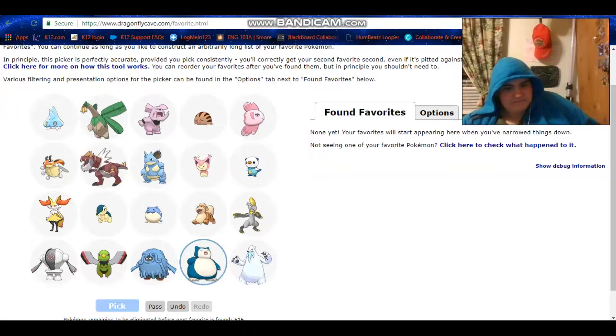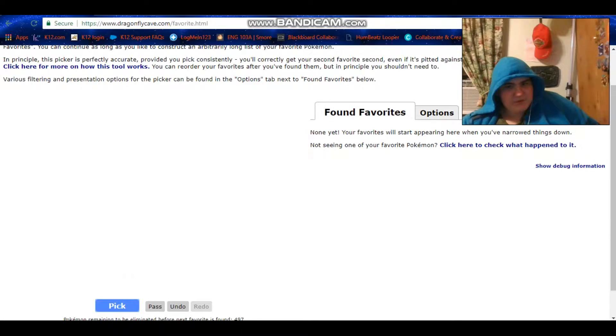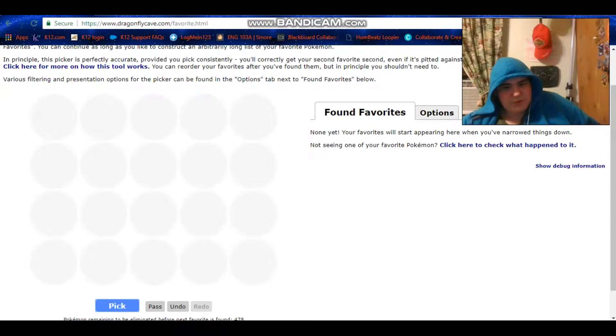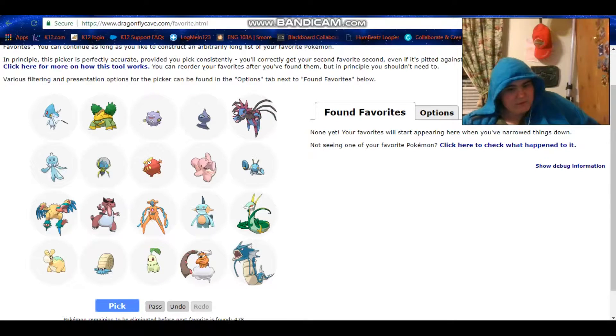Snorlax, because I've been doing the Curse set and it's so fun. I really want Articuno — I'll go for it. I know it's bad typing but it just looks cool. Azelf, because I've been using that a lot in Showdown as well.